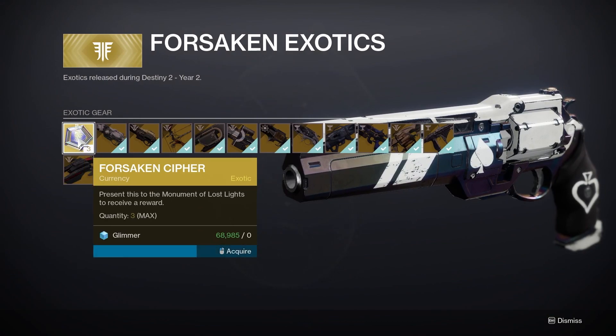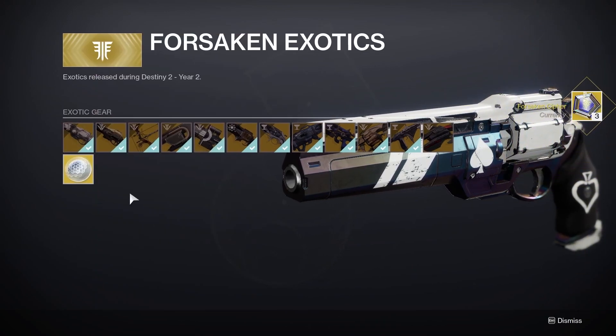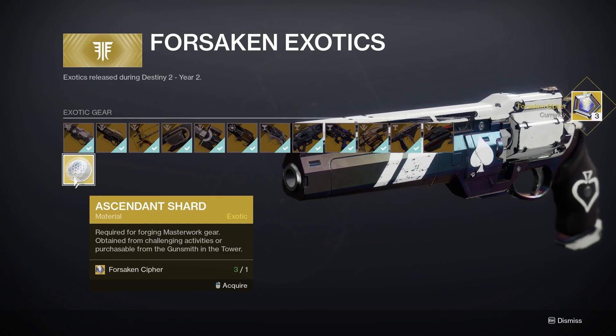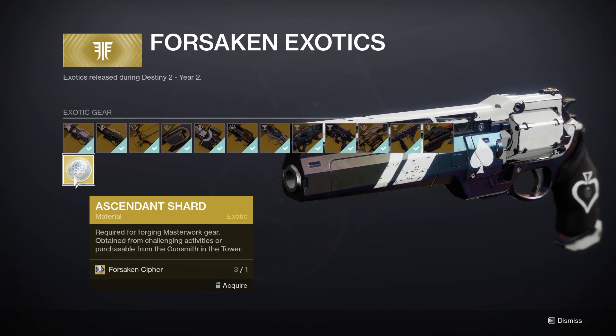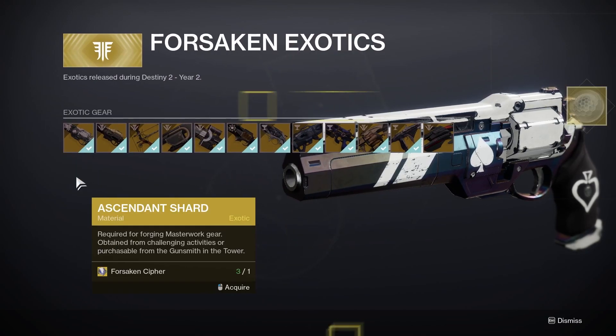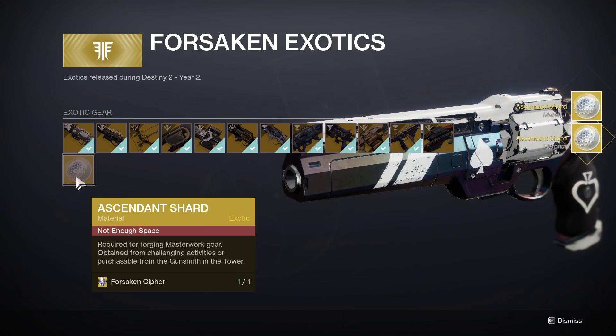These ciphers allow you to purchase any of the Forsaken Exotics available at the kiosk. You'll still have to complete the quest for Wishender and luck out on a 1,000 Voices drop from the Last Wish raid, as neither weapon can be purchased. If you already have all Forsaken Exotics, you can exchange your ciphers for Ascendant Shards.